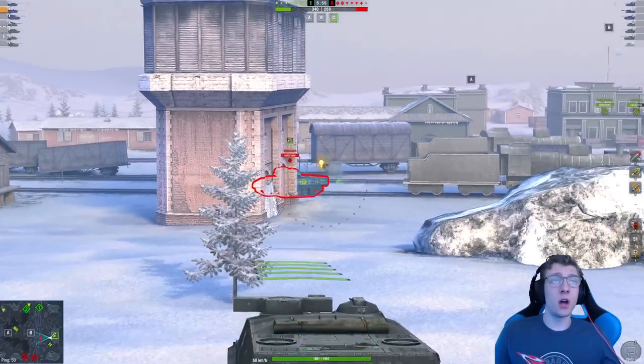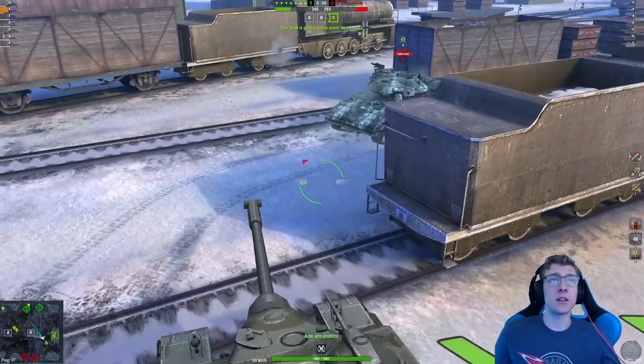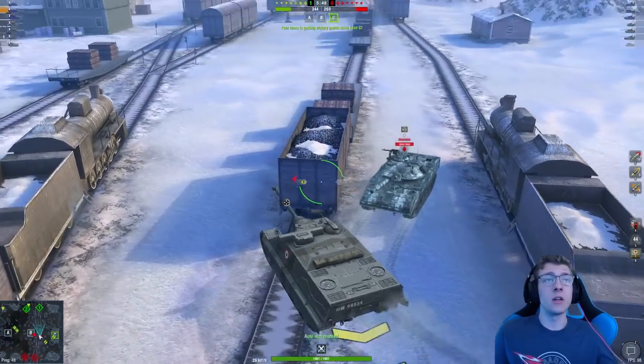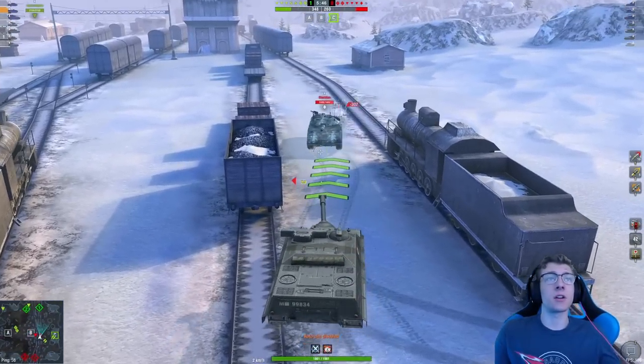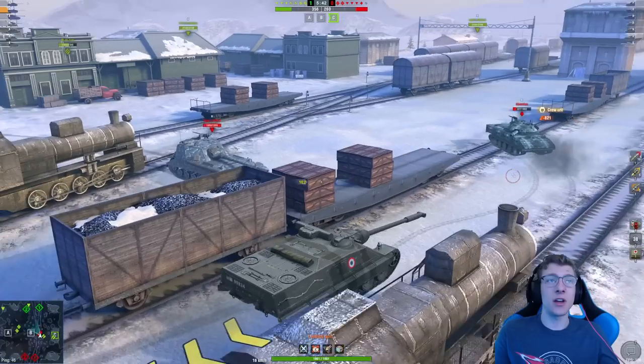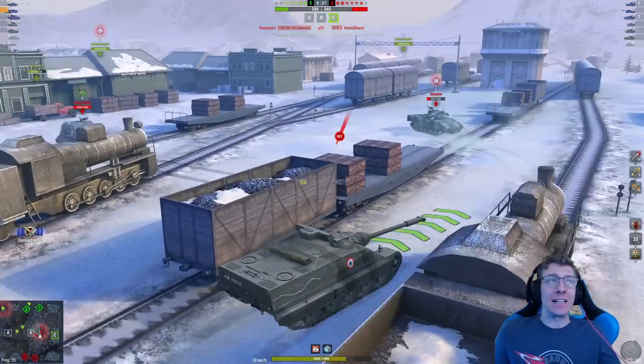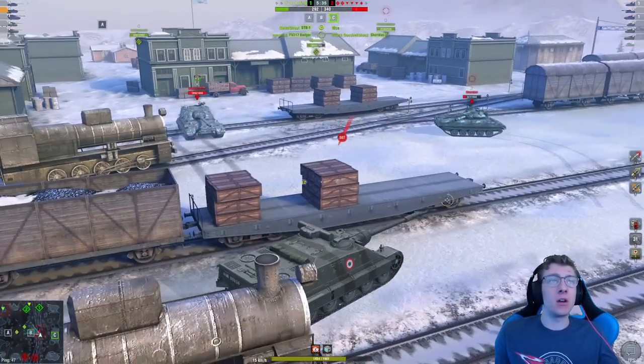Hello, Mr. Sheridan. The Sheridan's gonna be rushed here, and it's not gonna be a fun rush for the Sheridan. Although, Foch's traverse speed is not great — I should point that out. That is one thing that the Foch is not amazing at. But an 821 damage AG — that's gotta hurt quite a bit.